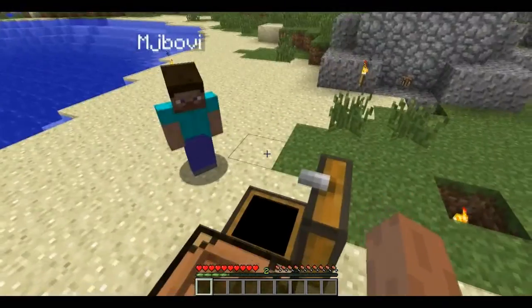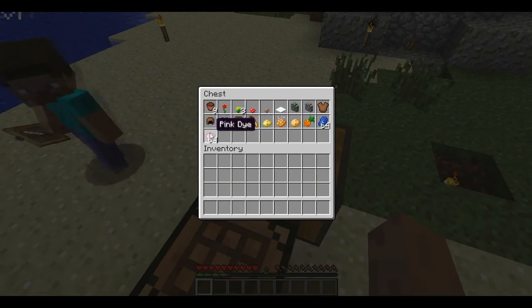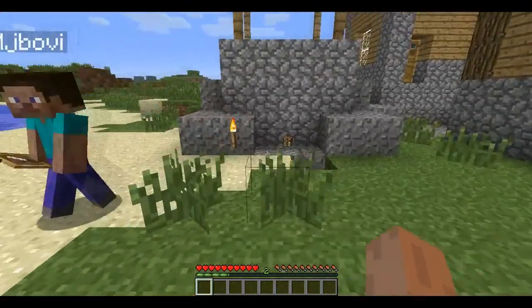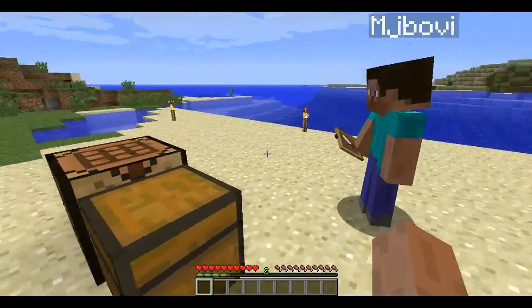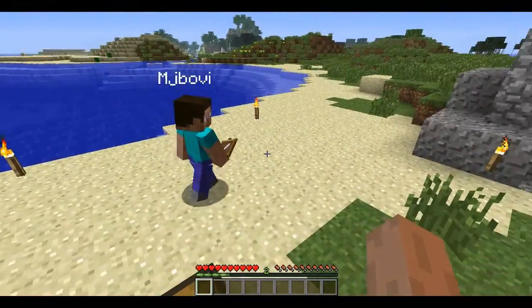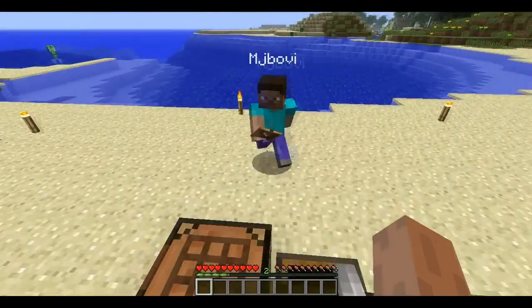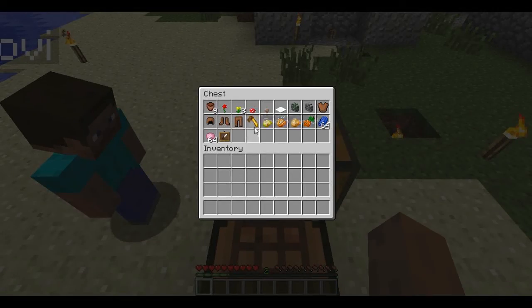We have a chest here for things to showcase. First though, the item frame. This is really cool, but apparently the multiplayer doesn't work yet, because you right click and it's an error. But you can place items here and they become like a picture, so I thought that was cool.